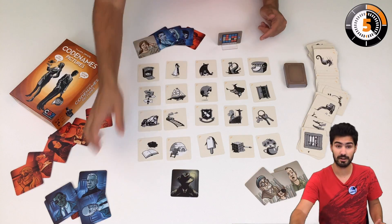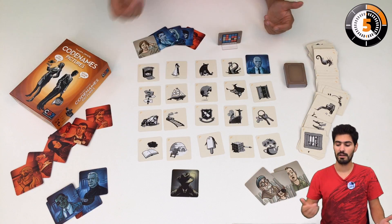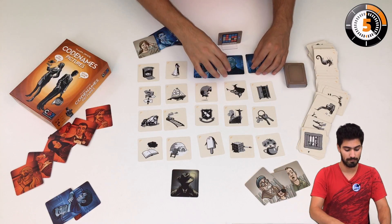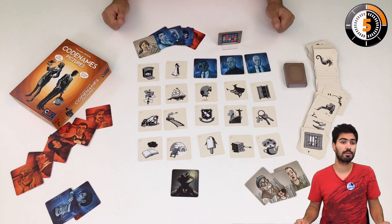I check on the key card — it is blue. So I will place a blue tile. If my agent succeeds, I will simply say, okay, you've succeeded. Now it's the red team's turn.